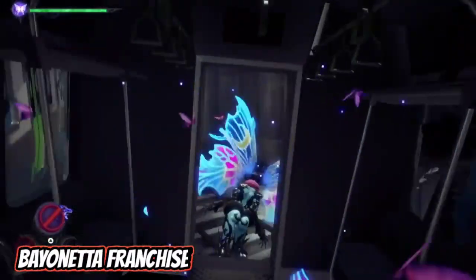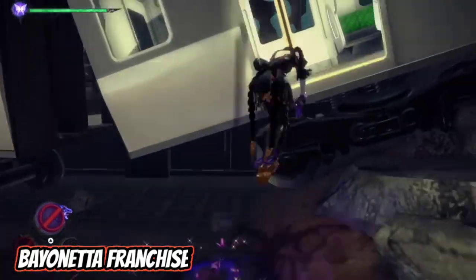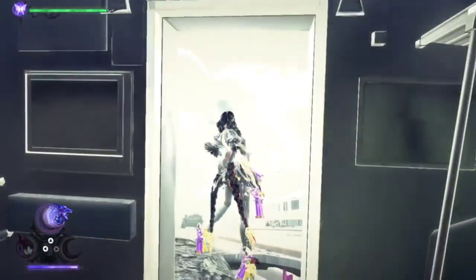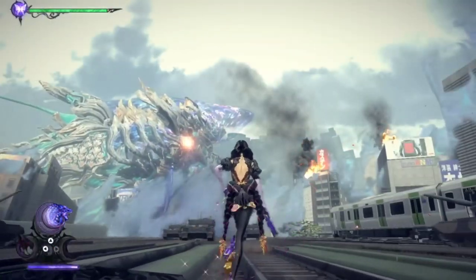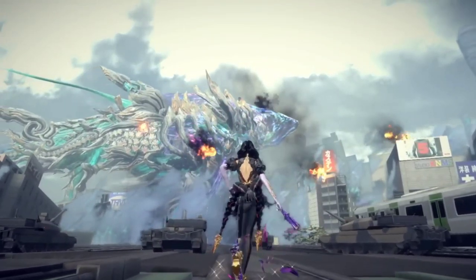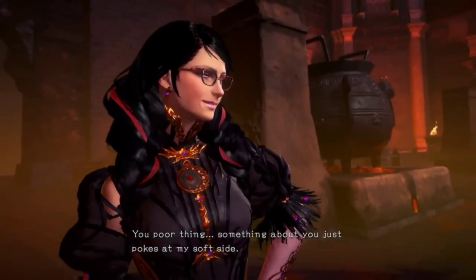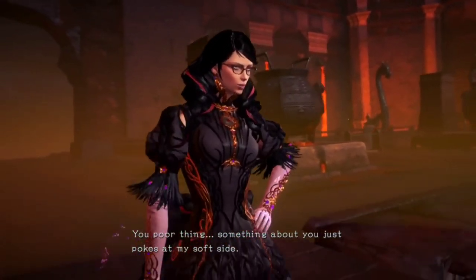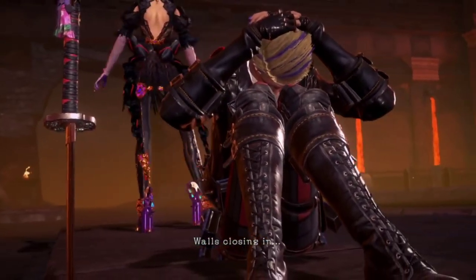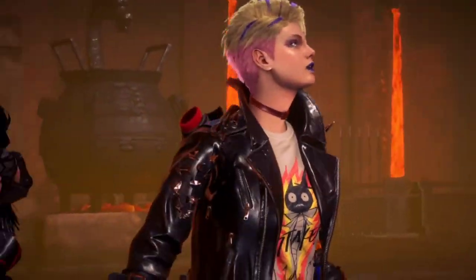Of course, with Nier: Automata and Devil May Cry on the list, we couldn't just leave out Bayonetta. As noted earlier, this game has similar combat to Nier, providing a smooth fighting experience. The first Bayonetta game is available on PC, but you can find the other two games on the Nintendo Switch. In this franchise, you play as Bayonetta as you hack-and-slash your way through groups of angels. Along the way, you can use your witchy abilities, such as Witch Time, which triggers after dodging at the last second. In Witch Time, the world slows around Bayonetta, but she can continue to hack at normal speed.